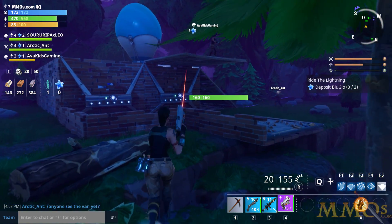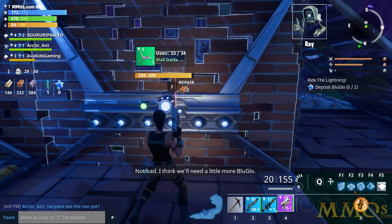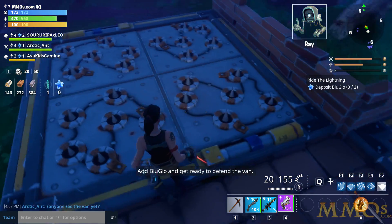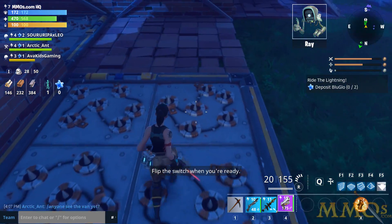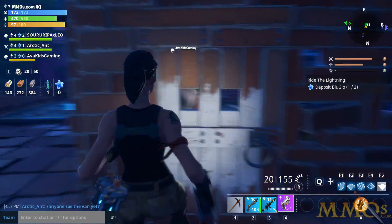We get the bonus as well. We got to deposit more Blue Glow in there. These are just wall darts — traps these people put down. So it does play a lot like Orcs Must Die; there are literally floor traps like this too, so when zombies walk on them they just get destroyed.